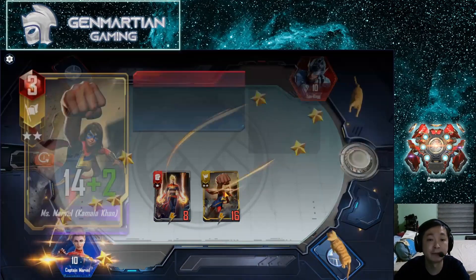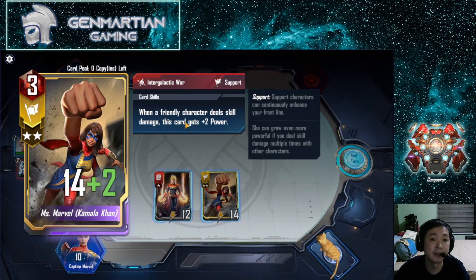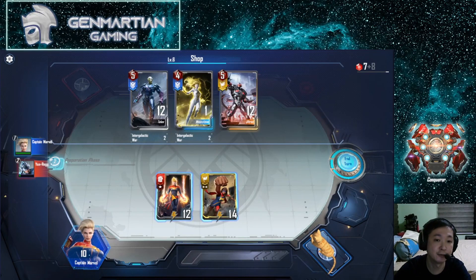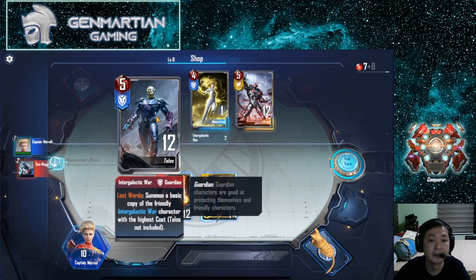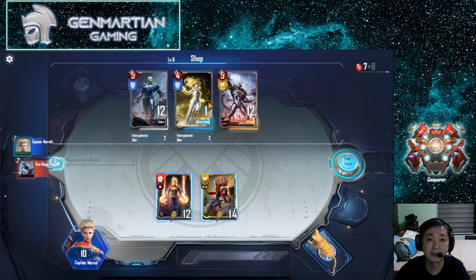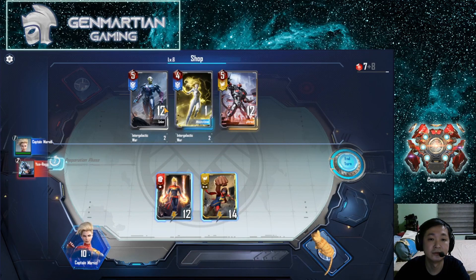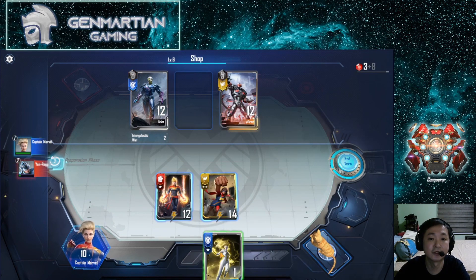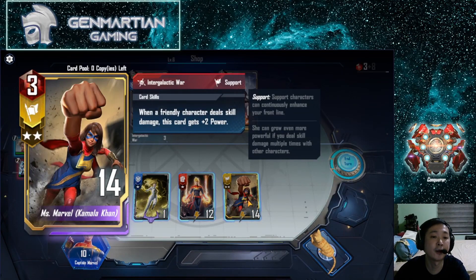Kamala Khan gains two power every time a friendly character deals skill damage, which Captain Marvel does. In this round we'll get Moonstone — put her in front so when she dies we get more abilities for Kamala Khan.